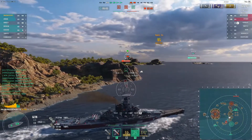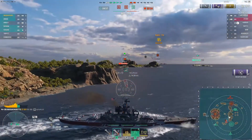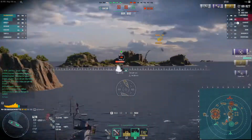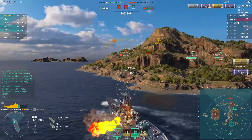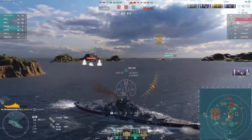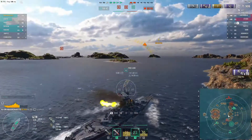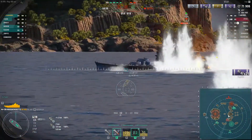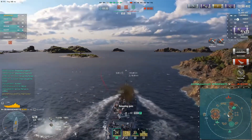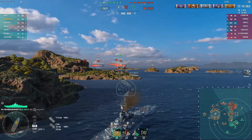Moving out of the channel — talking about those channel break points along these camping islands on the six-seven line — we had this Atago who was focused on a friendly ship in the south. We move out and catch him a little off guard, but he had hydroacoustic search and detected us before we came out. He dumps torpedoes, and we get a nice broadside salvo — not a dev strike, but we get high caliber and a citadel.